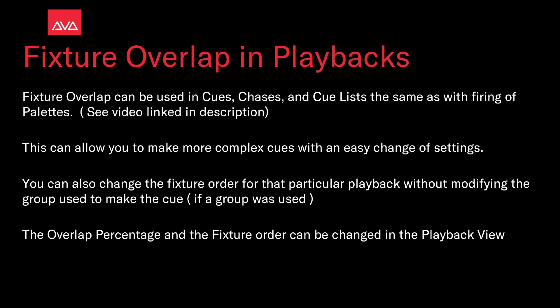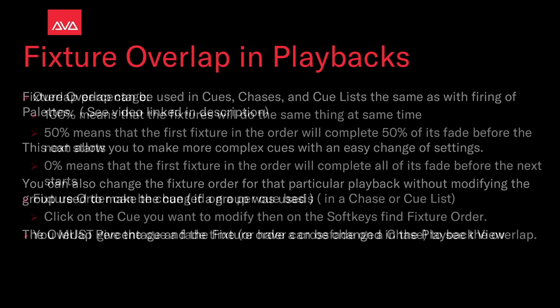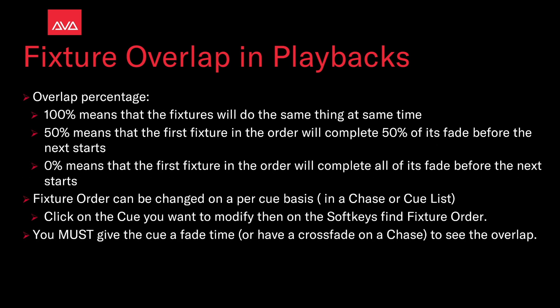This can allow you to make more complex cues with an easy change of settings. You can also change the fixture order for that particular playback without modifying the group used to make the cue, if a group was used. The overlap percentage and fixture order can be changed in the playback view. 100% means the fixtures will all do the same thing at the same time. 50% means the first fixture in the order will complete 50% of its fade before the next starts. 0% means the first fixture in the order will complete all of its fade before the next one starts.